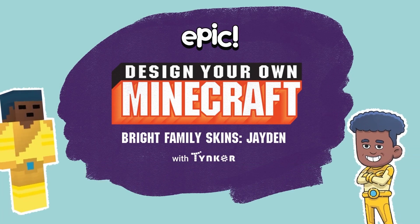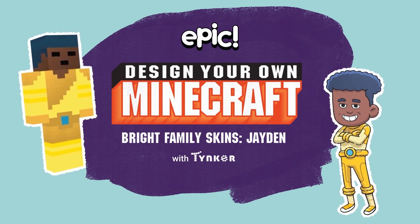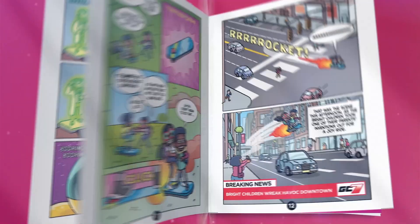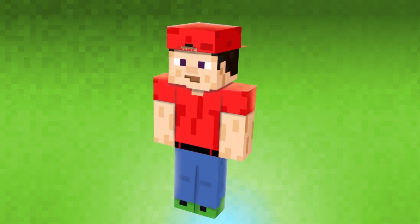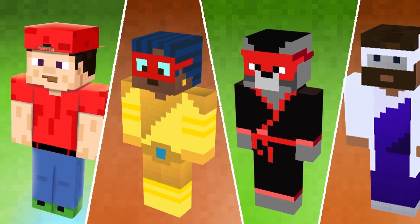Hey kids, did you know you can make your own Minecraft skin of your favorite characters? Like those from the exciting book series Bright Family from Epic Originals. A Minecraft skin is like a virtual costume that you can put on your Minecraft avatar. It can be anything you want, from a superhero to a ninja to your favorite celebrity.